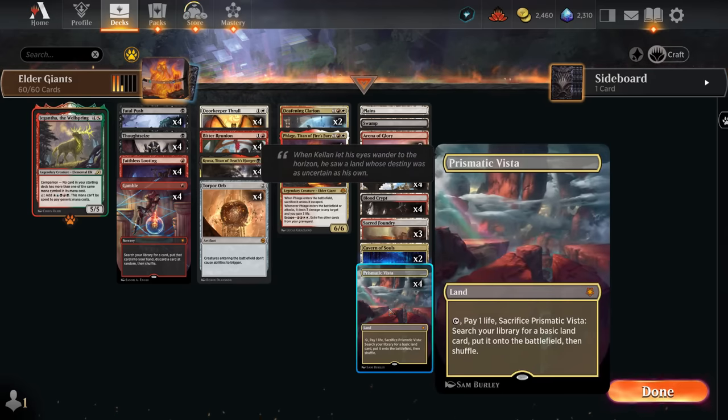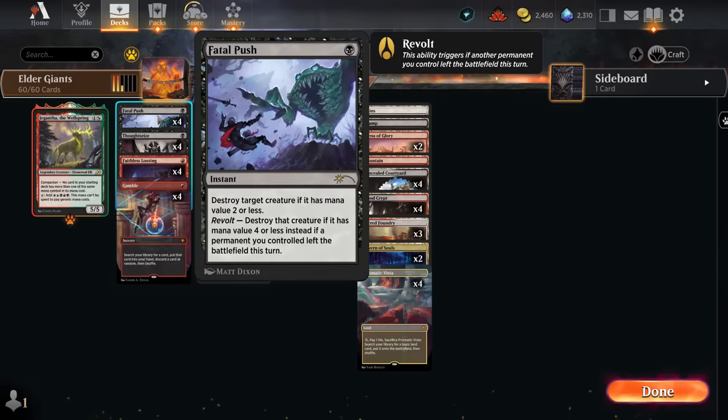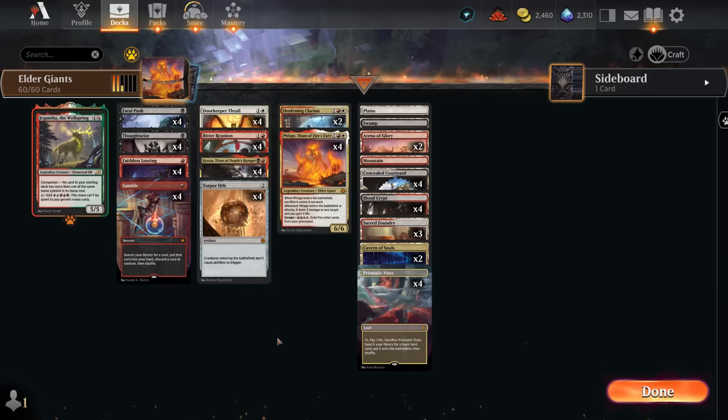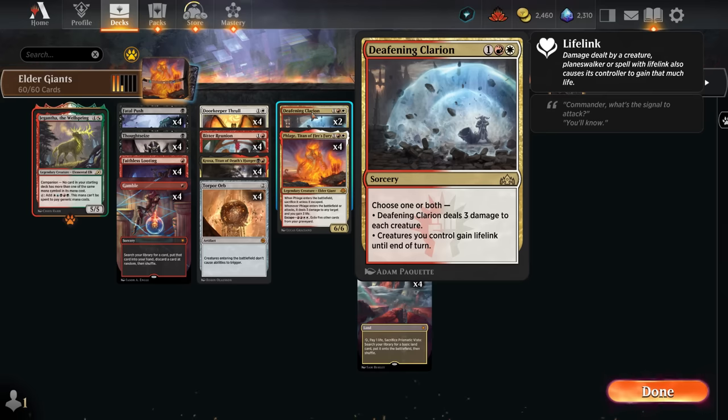Prismatic Vista is also a great way to help fill the graveyard for escape, as well as being a revolt enabler for Fatal Push, which we're also playing as cheap interaction. One of the last additions was Gamble, since this adds redundancy to the deck. If we don't have a Torpor Orb effect in hand, we can Gamble, search our library for a card, put it in hand, and then discard at random — hopefully we won't discard the card we just searched up. If we already have a Torpor Orb effect, we can search for one of our giants and hopefully keep it in hand, but even if we discard the giant we can escape it out of the graveyard. Occasionally we can look for answers like our two copies of Deafening Clarion.